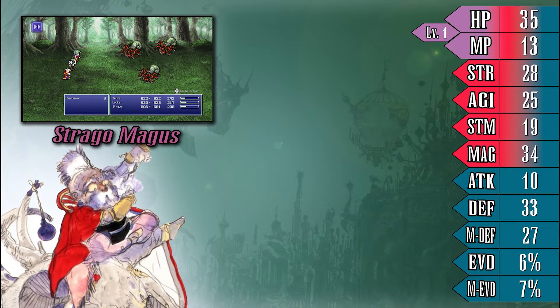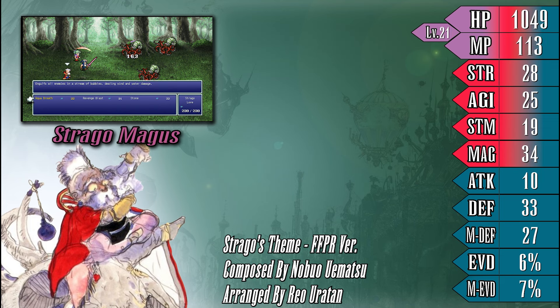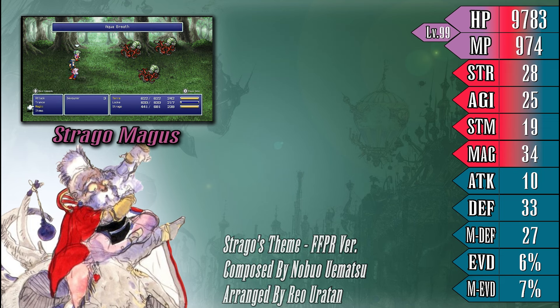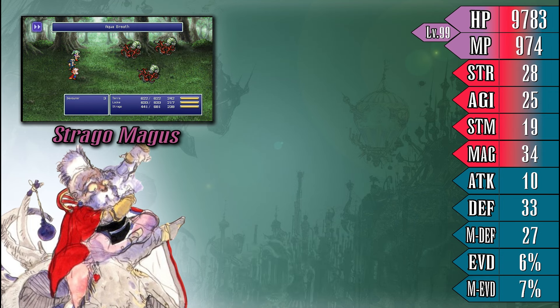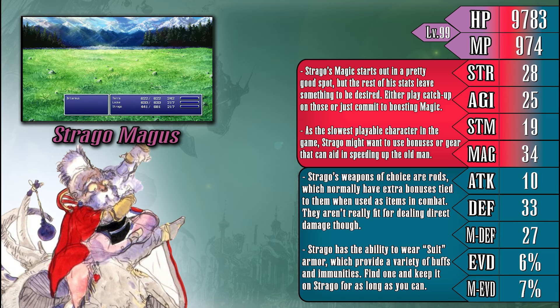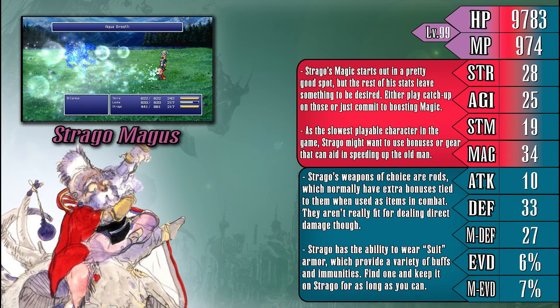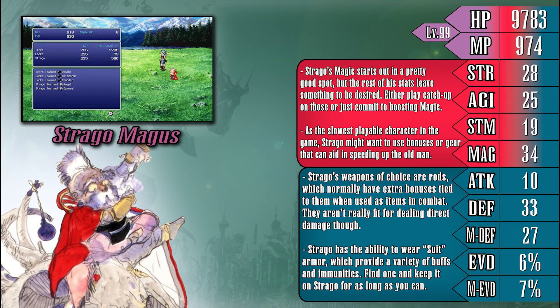Straygo is an interesting old fella, as he's capable of casting magic that no one else can, while also being incapable of learning normal magic when leveling up. It's weird, but not that big of a deal. Straygo has a decent stat spread, with magic being a standout positive, but the others leave something to be desired. A slow but decently tanky magic caster isn't a bad thing initially, but it does mean that you should either dedicate gear and relics to bringing him up to speed with the others — pun intended — or use some of his magicite bonuses to boost him a bit.